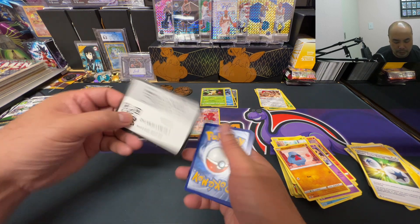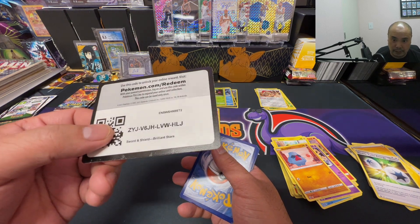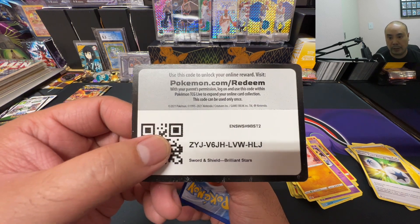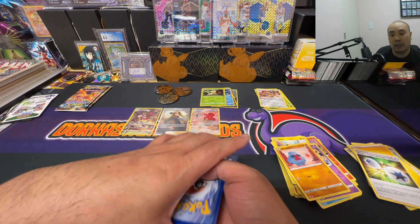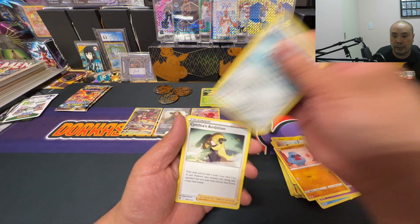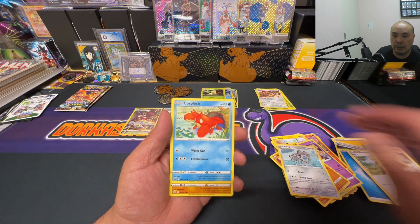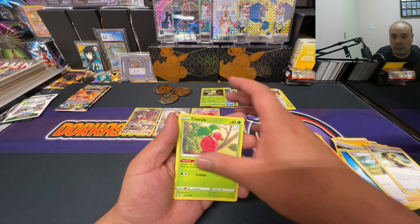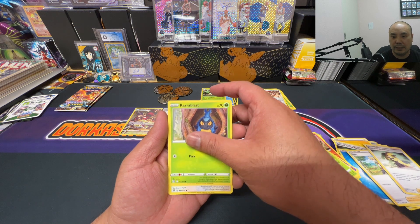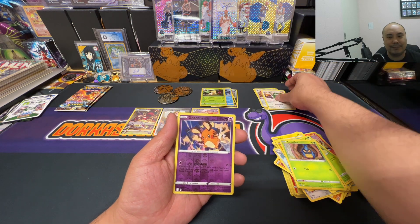Two more packs left and it's a white code card. This code card is a little dirty — you can see those smudges. Wonder what happened there. Hope it's not affecting these cards. Water Energy, Berry, Clang, Cynthia's Ambition, Corpish, Sudowoodo, Cherubi, Lefeon, Carblast — our rare is non-holo Tornadus, and we got a reverse holo Dedenne.